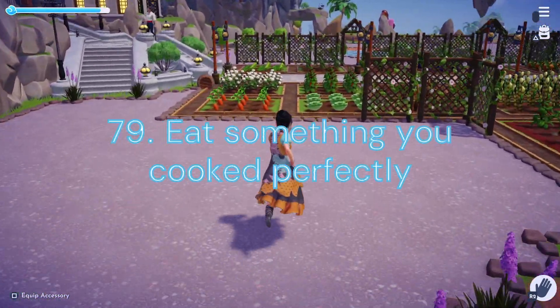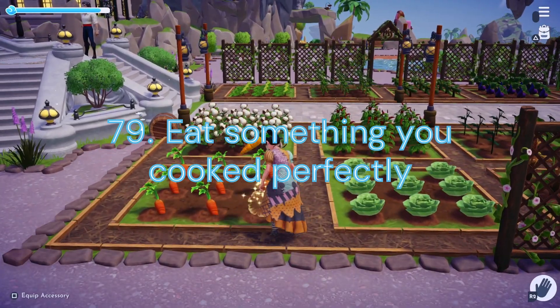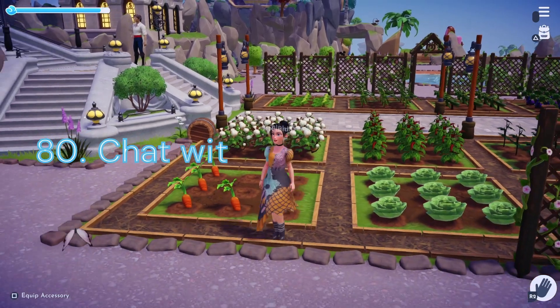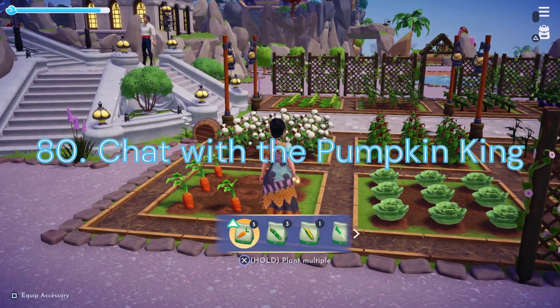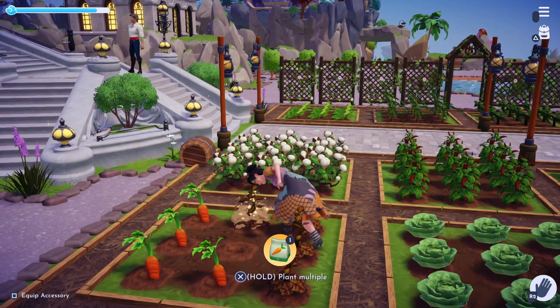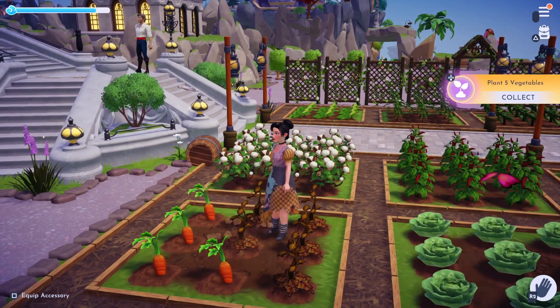Duty 78: Do You Want to Build a Snow Family? For this task we will need to head to our Crafting Station and craft any 4 of the Snow People. Duty 79: Eat Something You Cooked Perfectly. We will need to eat 15 5-Star Meals for this challenge. Duty 80: Chat With the Pumpkin King. For this challenge we will need to have 2 Daily Discussions with Jack Skellington — this will take 2 days to complete.